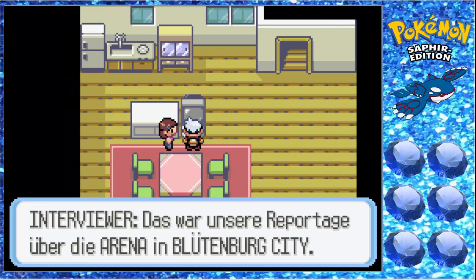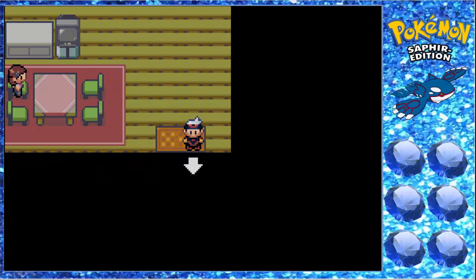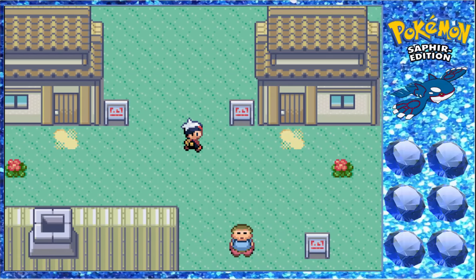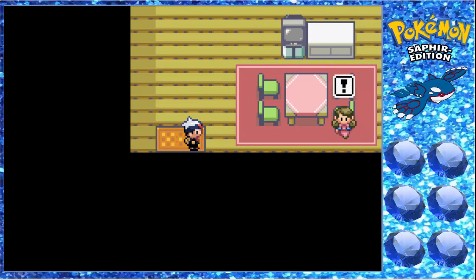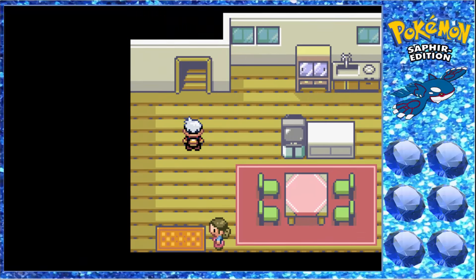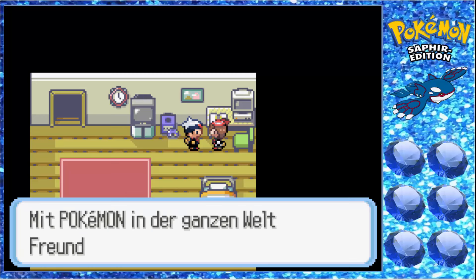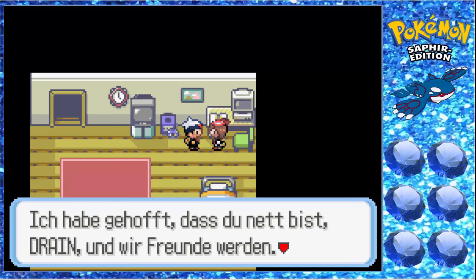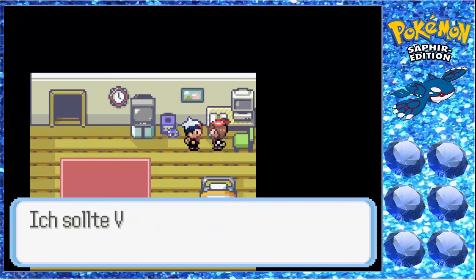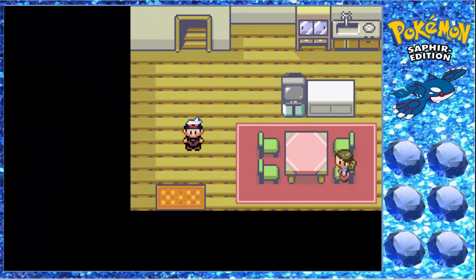Das Spannendste an einem Randomizer ist der Anfang, wenn man die ersten Starter-Pokémon bekommt. Ich habe es auch so eingestellt, dass sobald Gegner-Pokémon Level 30 haben, diese vollentwickelte Pokémon haben. Denn ab dem fünften Orden haben die meisten Pokémon Level 30, und da will man nicht mehr gegen einen Karpador kämpfen – lieber gegen einen Garados. Zum Beispiel könnte der Gegner einen Tarniel haben, aber wir müssen dann gegen einen Metagross antreten.